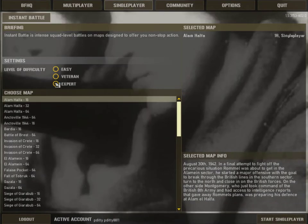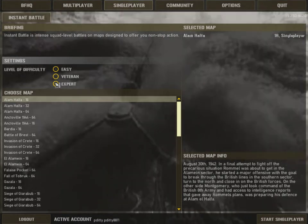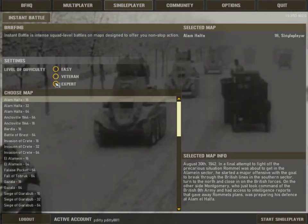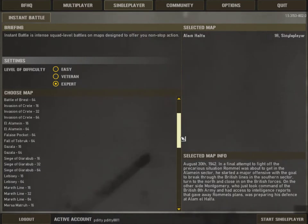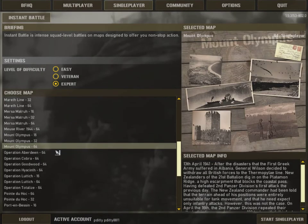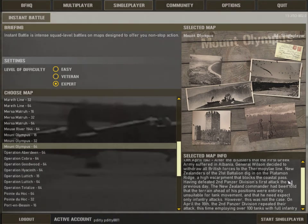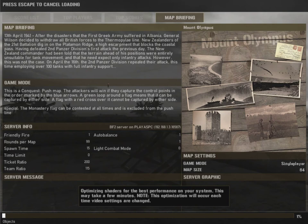I'll be playing single player on Expert. The reason for this is I believe it will make up for the AI deficiency — AI's not as smart as humans. To simulate the realism and historical accuracy of trying to win as the allies, I'll be playing on Expert. On Expert, the AI really doesn't miss, and if they hit you, it's most likely a kill shot. I'll describe my strategy for you and how I will approach this.